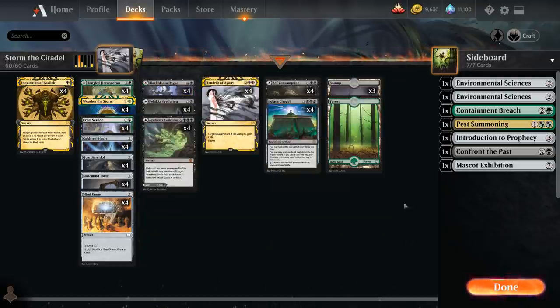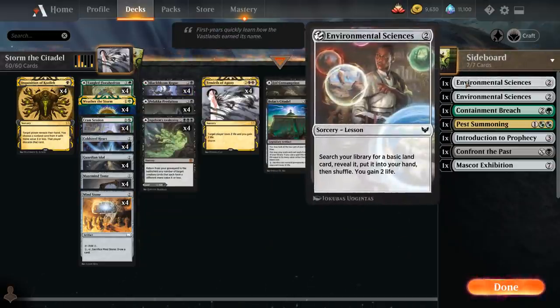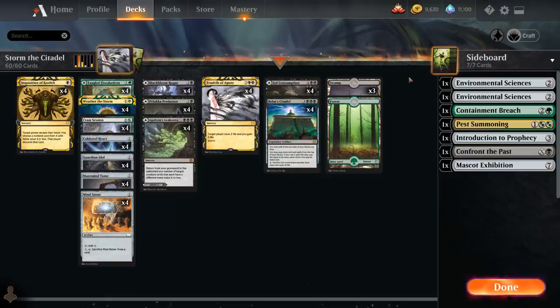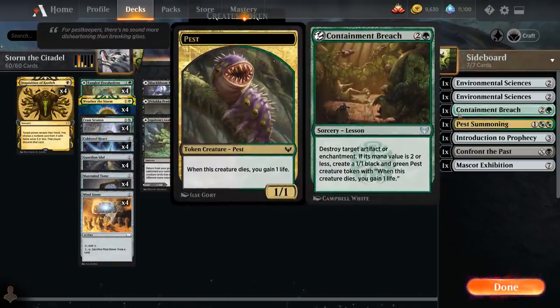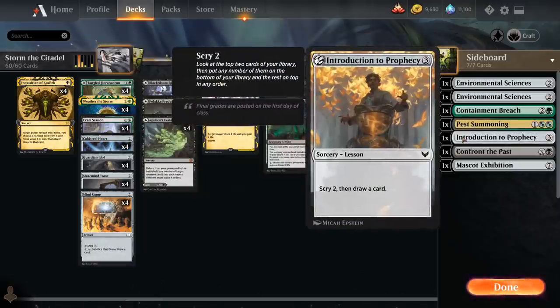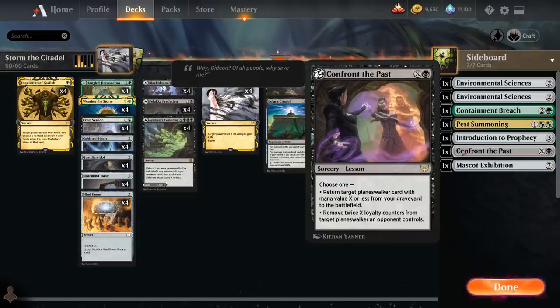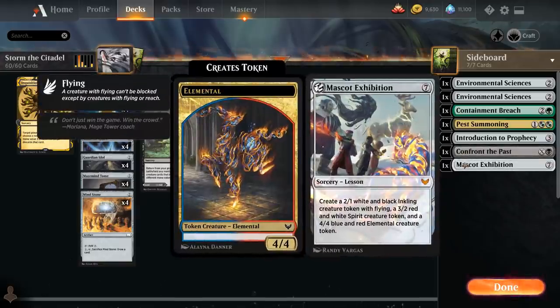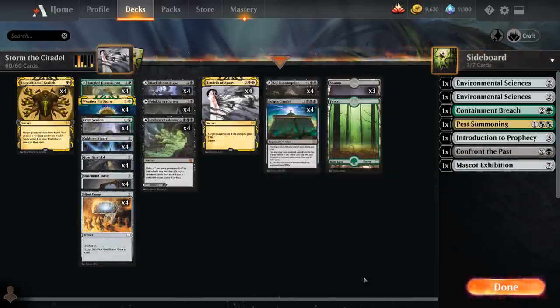Our sideboard lessons include 2 copies of Environmental Sciences, which can search for a basic land and gain 2 life to help hit land drops toward Bolas' Citadel. We've also got Containment Breach for artifacts or enchantments, Pest Summoning for chump-blocking pest tokens, Introduction to Prophecy to scry and draw, Confront the Past especially useful for taking out a Planeswalker like Karn the Great Creator which shuts down our artifacts, and Mascot Exhibition as an alternate win condition. That pretty much covers the entirety of our deck.